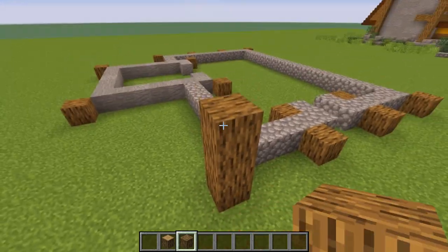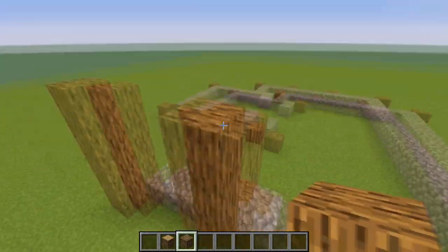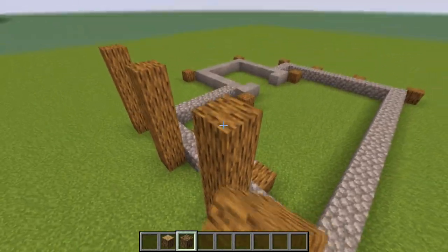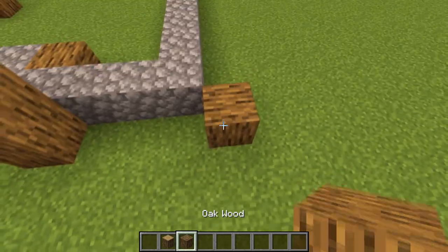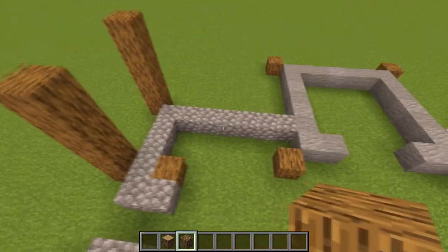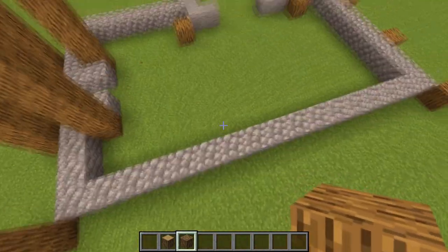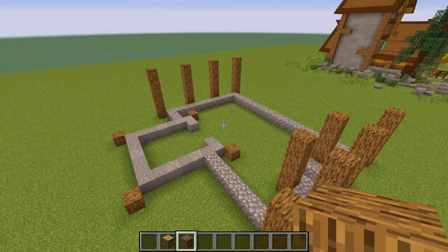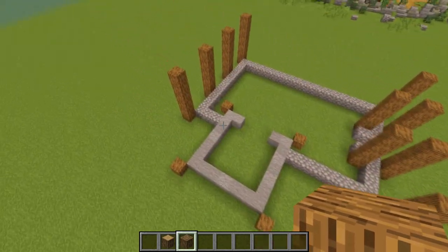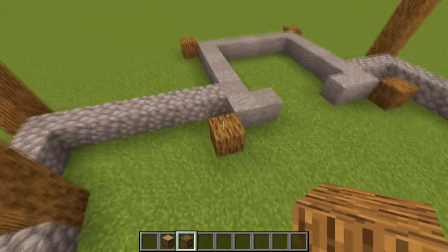Extend the pillars to be five blocks high. Wherever you see the wood or the oak log, just extend those blocks to be five. Now we have these four blocks — they're gonna be pillars for the tower, so we're gonna extend them to 13 blocks high.